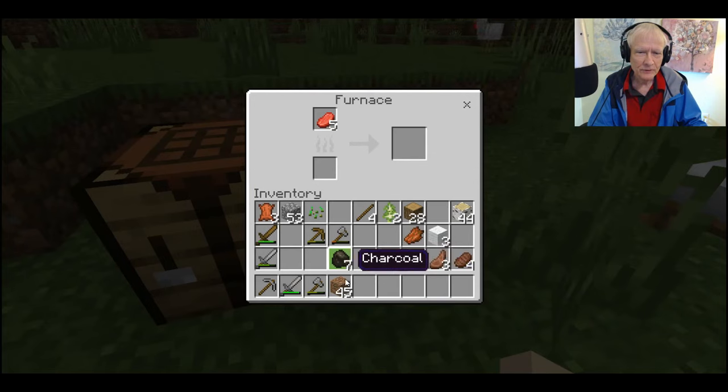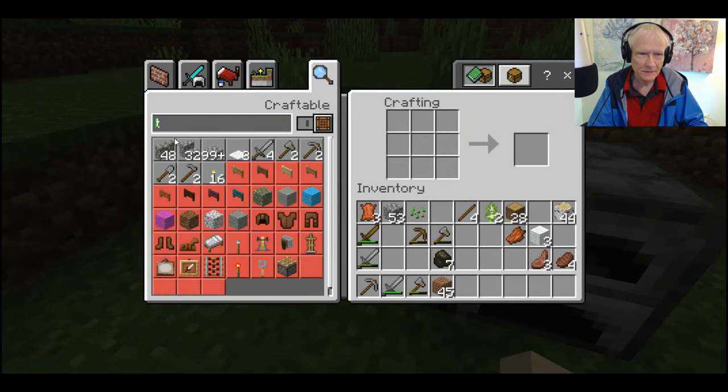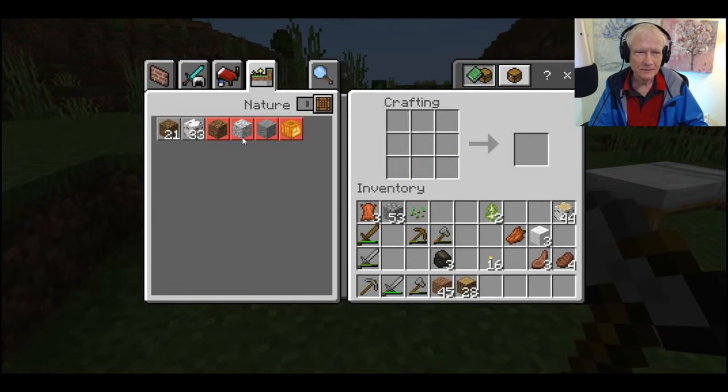Charcoal — that's right, I need to find coal. I need to find iron. I wanted to see if I can make a torch with charcoal. I can't remember, let's see. Well, you can make a torch! Look at there — you can make a torch with charcoal and sticks. I think I'm going to make a lot of torches. I can't believe I've forgotten how to do this, it's so simple. I can make some more planks — okay, let's do that.